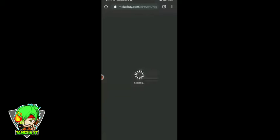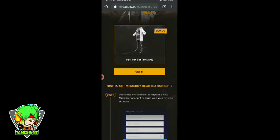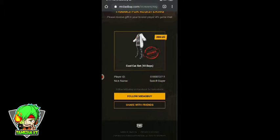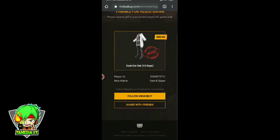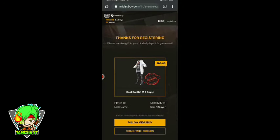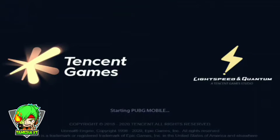Now we have a game account. We have to sign in and check it out. Now tap it in here. We can go to the PUBG account, and you can check the PUBG account.